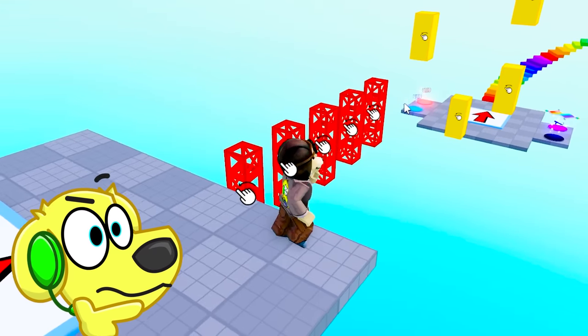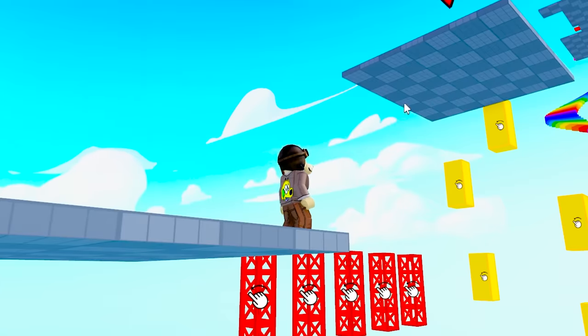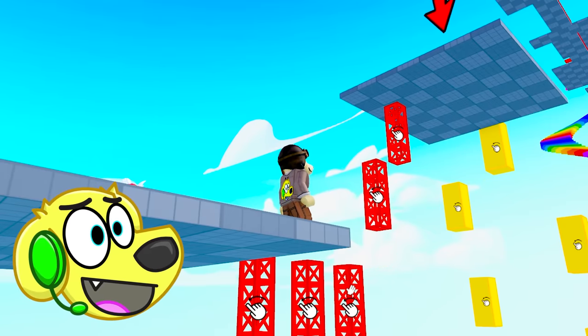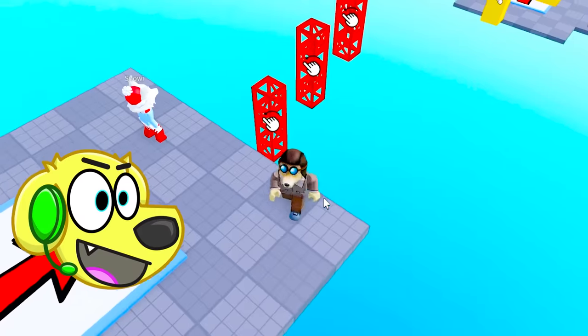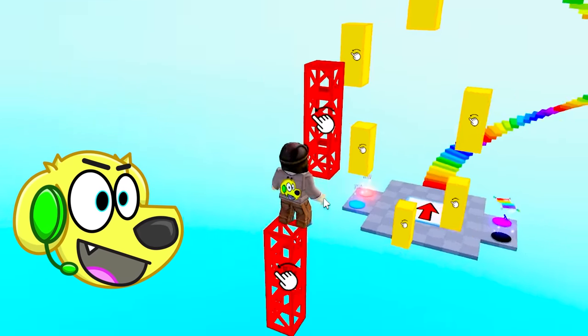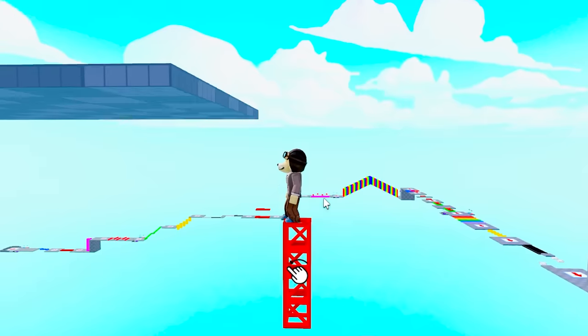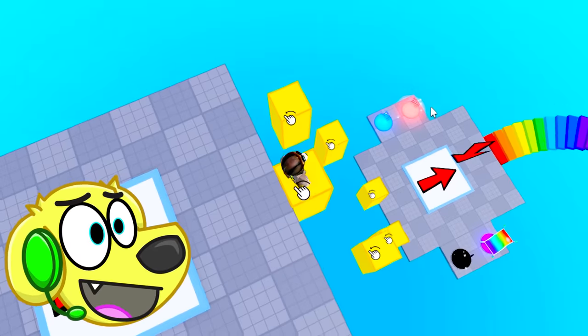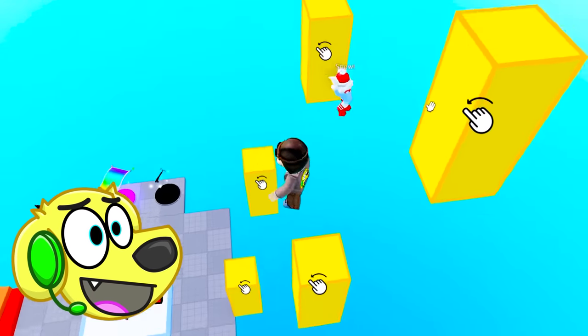What am I supposed to do with these ones? I think I'm supposed to drag them all the way to there — I need to make a stairs maybe. Let's go up the stairs, up the stairs, up the stairs. I don't know if I can reach it — wait, I can use it like an elevator! That's awesome.